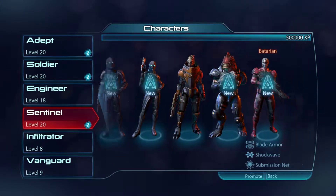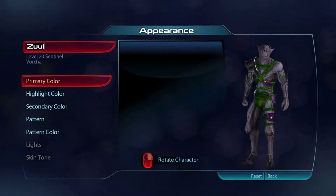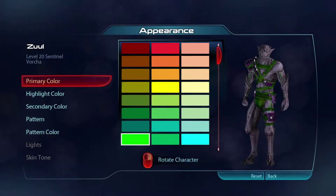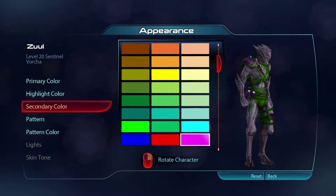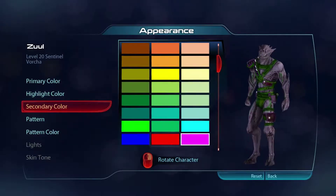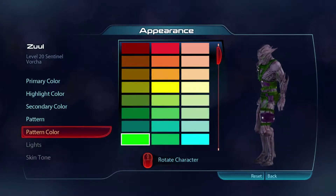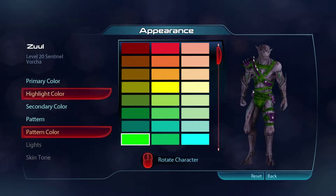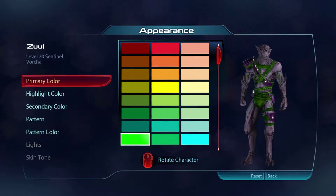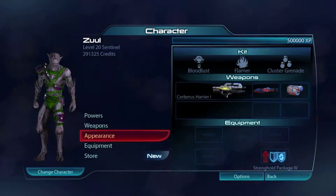I could show you the Borcha as well. Same basic stuff: 80s fluorescent green primary, the yellow highlight. Secondary on him, I've got the hot pink. Pattern on him, I've got the 80s fluorescent green on his pattern. And if you only have the two basics — the primary and the highlight — just pick the green and pick the yellow. You'll look green enough for the 80s green team.